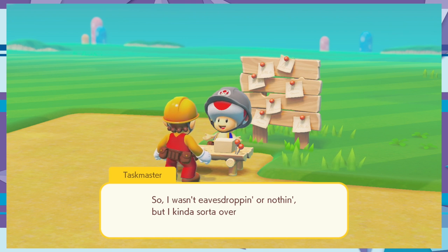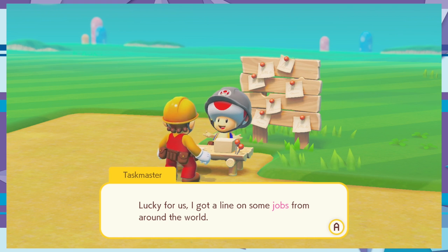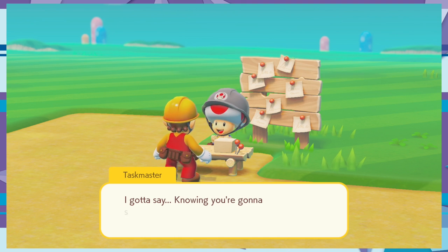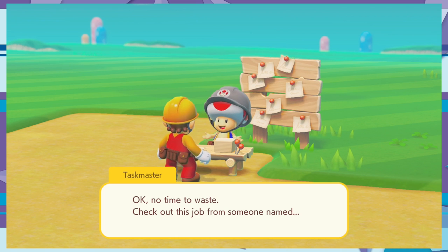The taskmaster mimics your moves. 'I was eavesdropping — I kind of sort of heard your entire conversation with the chief.' That's the definition of eavesdropping! He's just so happy about it too, like 'I overheard your entire argument with your baby mama.' We need funding to rebuild the castle. The taskmaster says knowing you'll handle this entire construction effort really takes the pressure off.